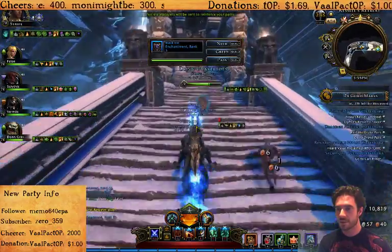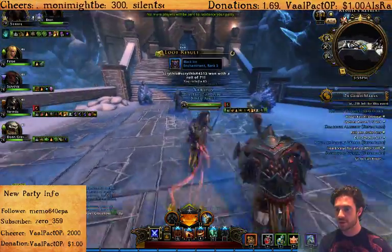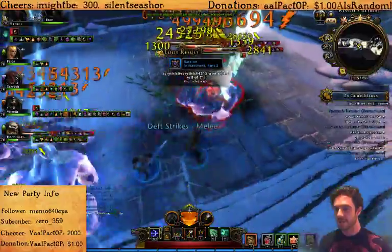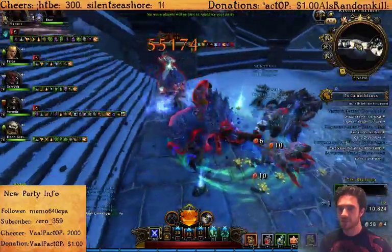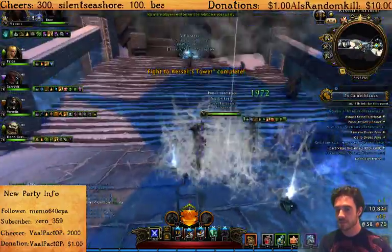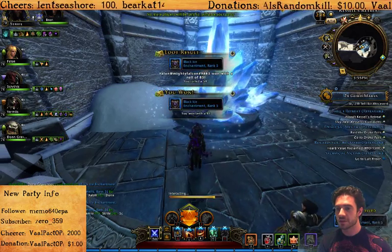Once you've dealt with everything, carry on — you can see we're being showered in black ice enchantments. Now in this room, two bears are going to charge at you either side, and over here we've got another white that can do a lot of damage if you leave it alone. Pull everything together into a group and AoE everything at once. If you allow yourself to get surrounded by these guys, especially if you're lower item level, it's going to prove to be a tough fight. Once you've cleared this room, you're pretty much there — run straight through this corridor and press F on this huge block of ice to teleport up the tower.